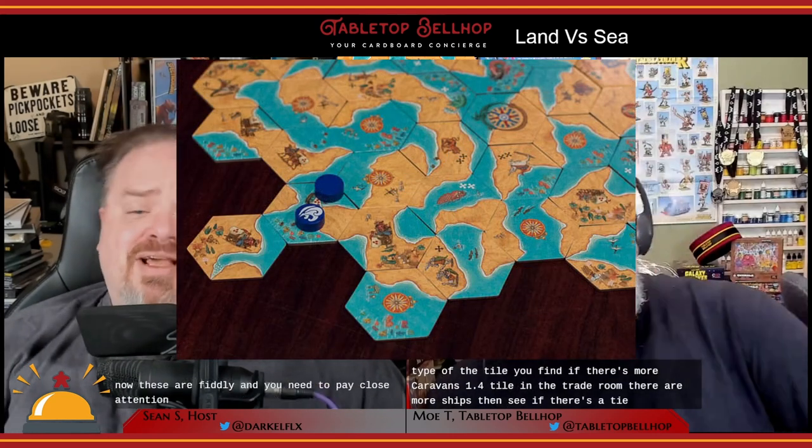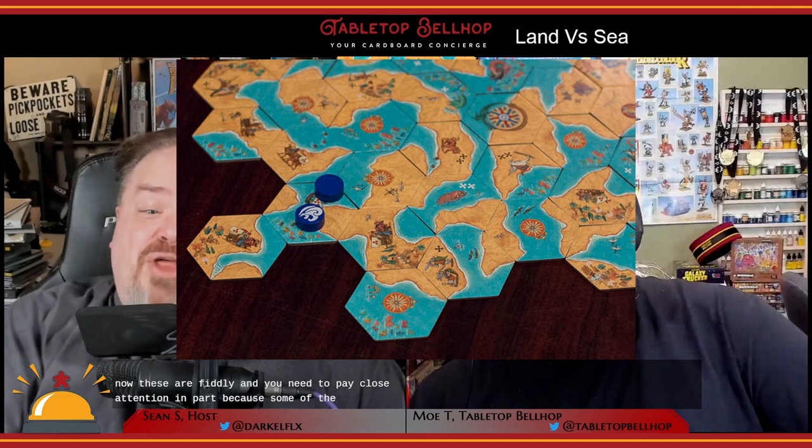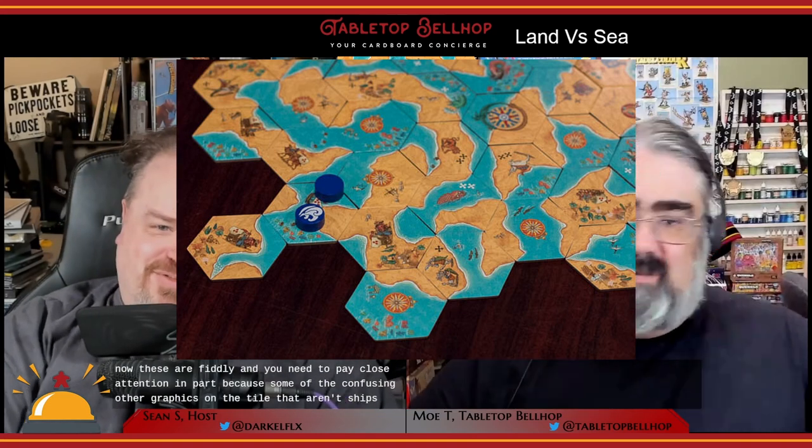Caravan and ship scoring adds an area control aspect to end-game scoring. A player scores two points when they place a caravan or ship next to another tile with a caravan or ship on it. At the end of the game, you look at each grouping of caravans and ships touching each other and count how many of each type. If there are more caravans, land scores one point per tile in the trade route; if there are more ships, sea scores the points. If there's a tie, no one gets any points. These are fiddly and require close attention.